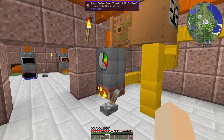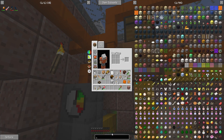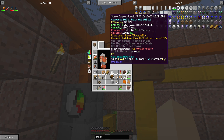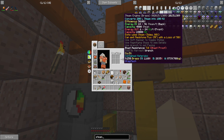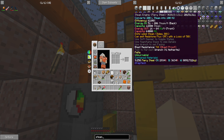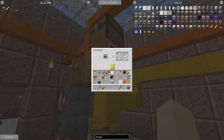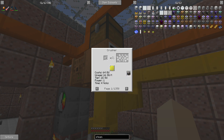Once you have your crusher made, your chest and pipes hooked up, you're going to need an engine. All engines have different efficiency, so the lead one up to the fiery steel will work for this setup, because you need a minimum of 16 KU to run the bronze crusher. Looking at the machine, the usage is 16 — it says GU, which stands for generic units, for any machine you're using.